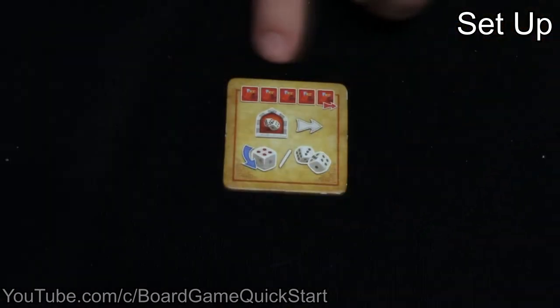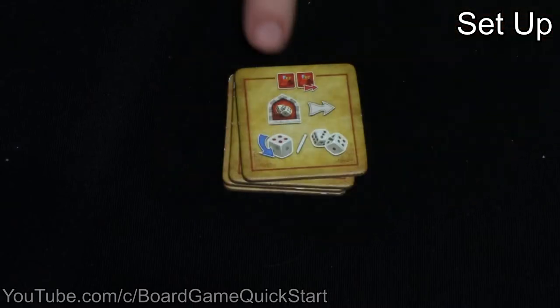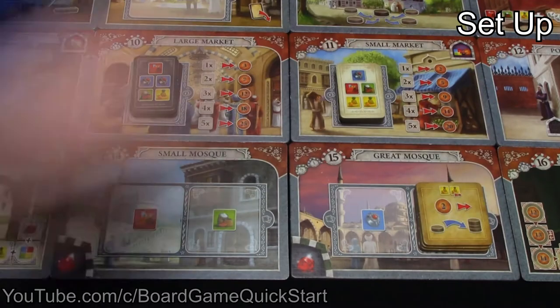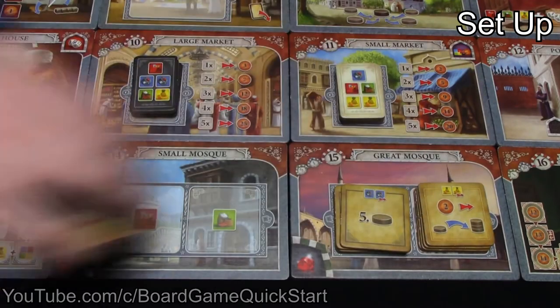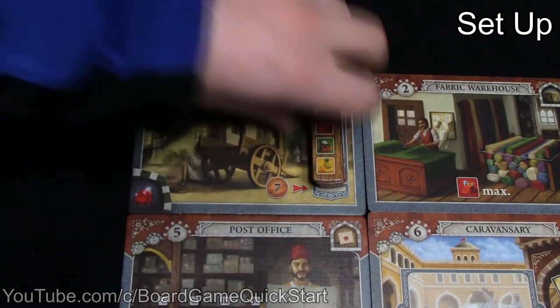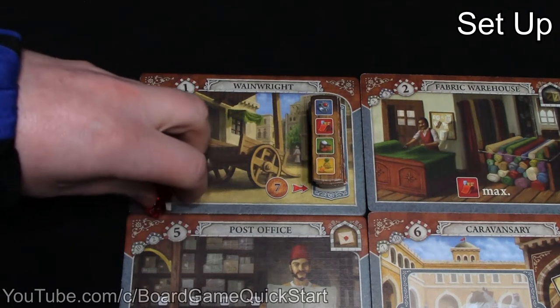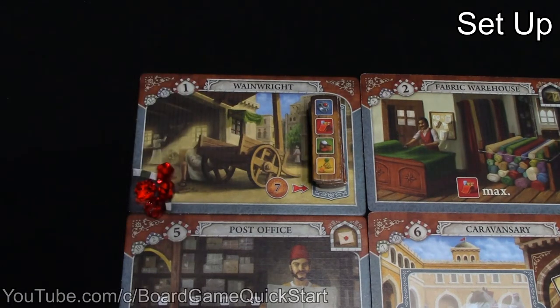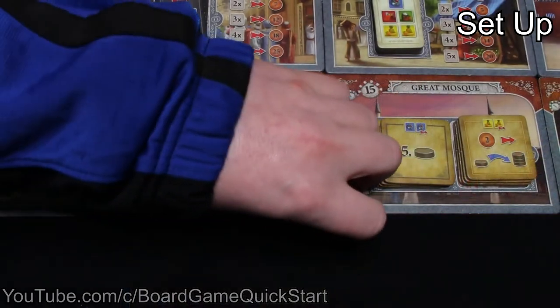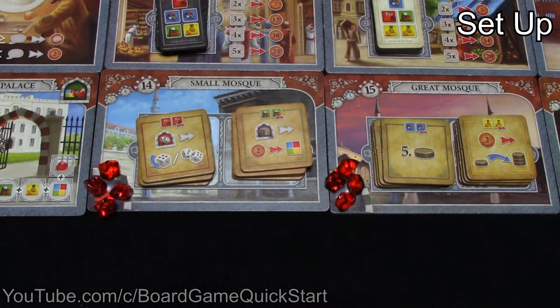Separate the different mosque tiles and stack them in descending order, then place these on the great mosque and small mosque tiles. Place a stack of wheelbarrow extensions on the Wainwright tile — there should be enough for each player to complete their wheelbarrow. Place one ruby per player in the bottom corner of the Wainwright and both mosque tiles. For example, in a four-player game, place four rubies on each tile.